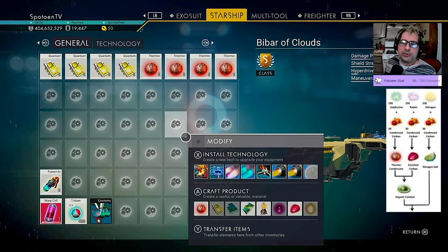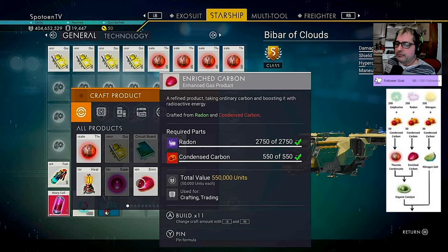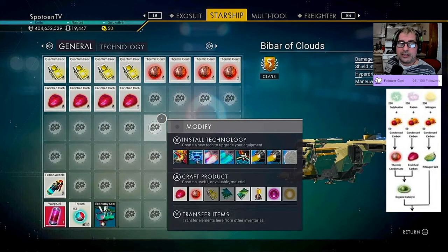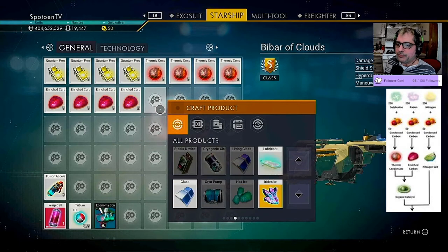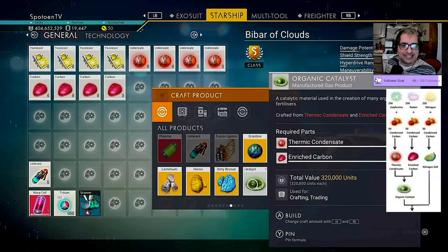We can — great! I got a lot of condensed carbon. Now we have to make 17 enriched carbon, so let's make 17 enriched carbon if we can. Yeah, we do have enough. Now with the thermic condensate and enriched carbon we can make an organic catalyst. Let's figure that out — organic catalyst — and we'll make 17 of these. That's because I already created one, so 17.